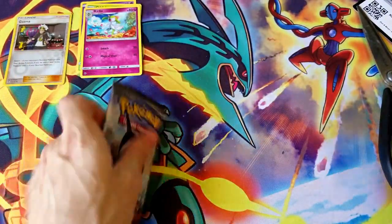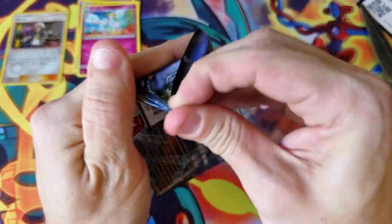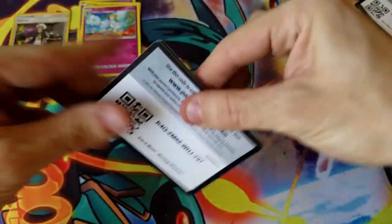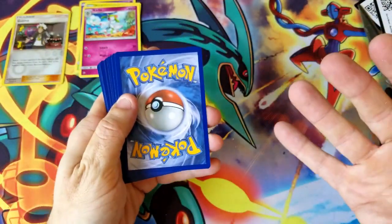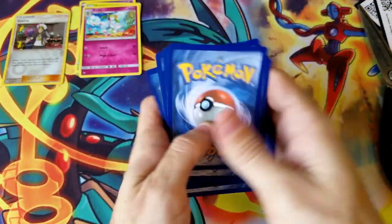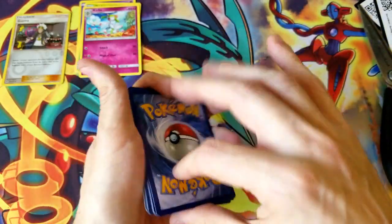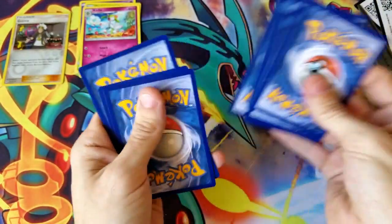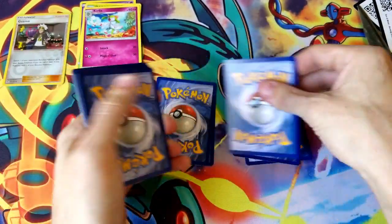We've still got one more pack to go — good old Tapu Bulu on the front. That Tapu Bulu GX card is so sick, I really want to get my hands on it. The only GX I've pulled out of Burning Shadows so far is Marshadow — I always forget his name — but yeah, that's the only one. Hopefully we can get a nice secret rare or something here, and hopefully it doesn't end up in two pieces, because that would make me cry.